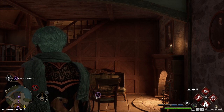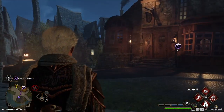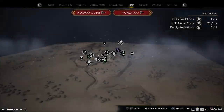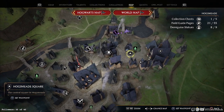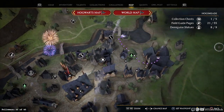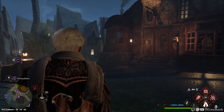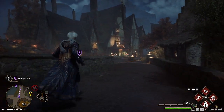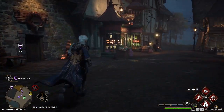The house behind Honeydukes - and this is the last one for Hogsmeade, so I think this will be a perfect way to wrap up our demigod statue hunt today. I would have never guessed that there were this many statues throughout Hogsmeade.